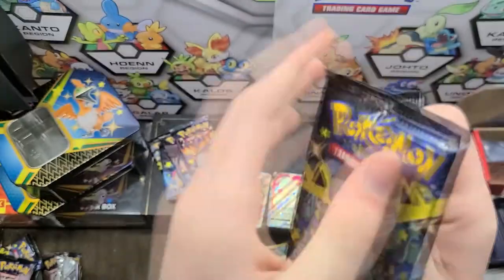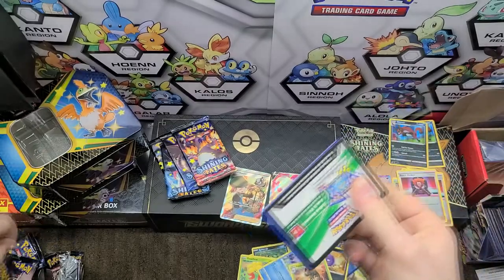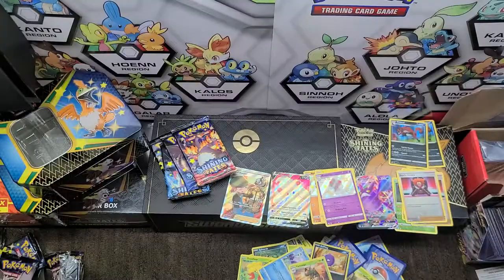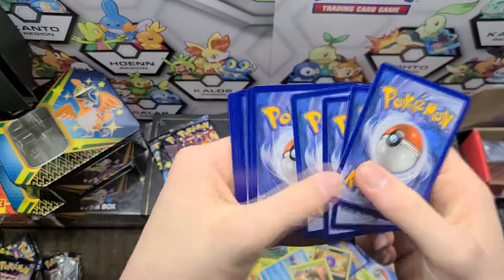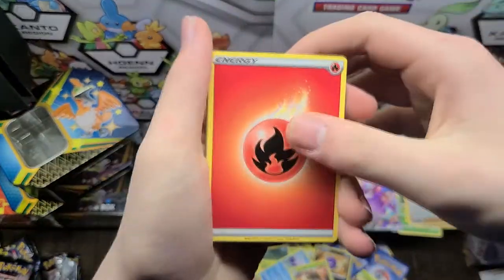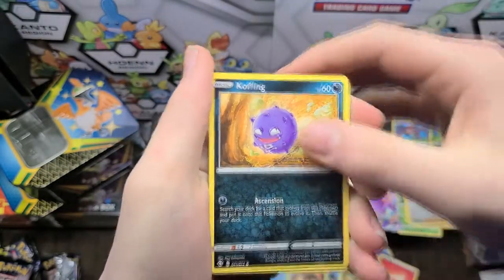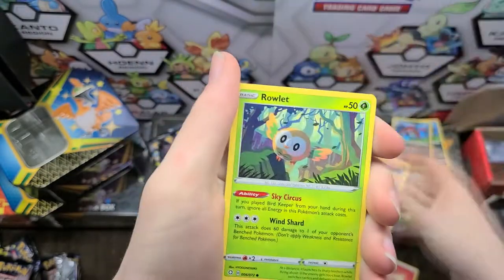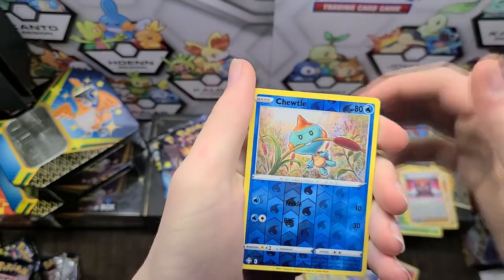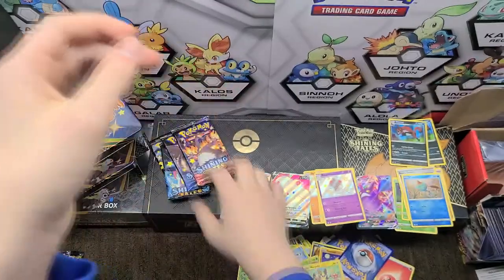We have a Dragapult Pack Art. I really want the Shiny Ditto VMAX over the Charizard, but a Charizard would be nice to have. Shiny Ditto is one of the more expensive cards in the set - it's very weird. I think it's its ability that allows it to fill in for a VMAX that's in your deck. It seems really powerful. We have a Chuddle, Morpico, another Chuddle, and we have a Manaphy. Dang - a dud. That's odd.